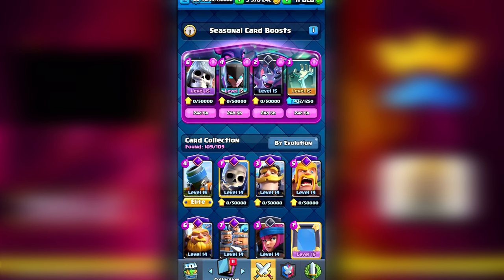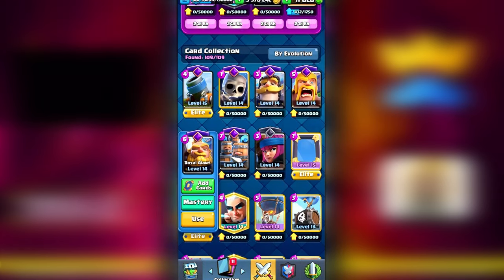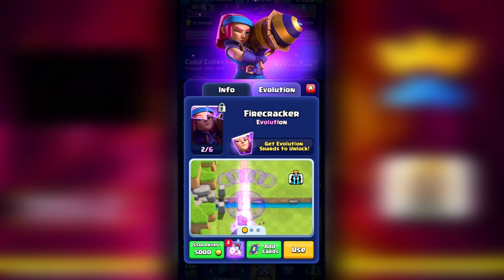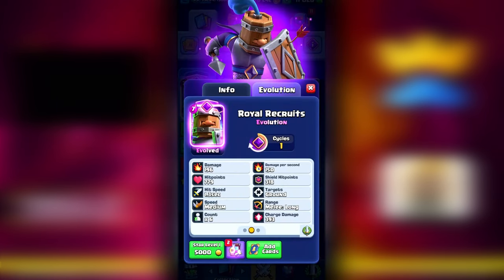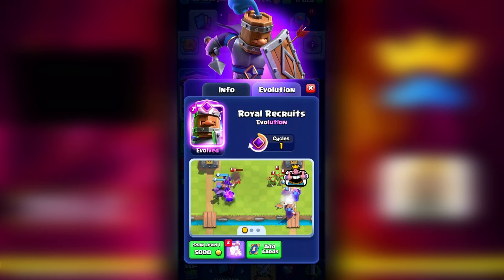Before we begin I'm going to briefly explain what card evolutions are. Basically every month Supercell releases a card evolution. These are the current card evolutions listed right here as well as the bats. To get a card evolution you need to get six evolution shards on the card. Once you have a card evolution make sure to put it in the card evolution slot to get it evolved, and depending on the card it will either be one or two cycles — if you play that card they'll be normal the first time and then the second time they will be evolved. Like for example the royal recruits — once their shield breaks they start charging, which is not normal for the regular recruits, so that is the royal recruits evolution.